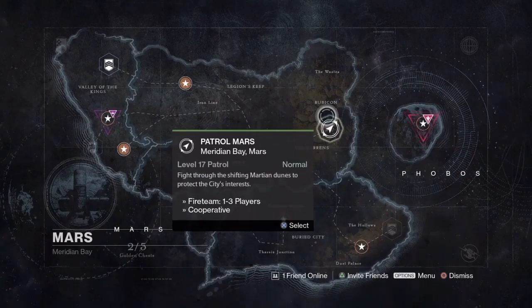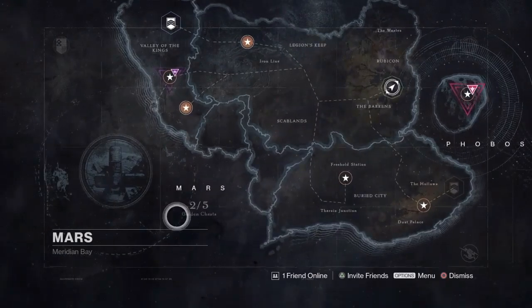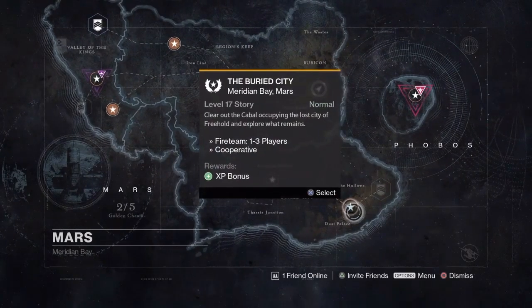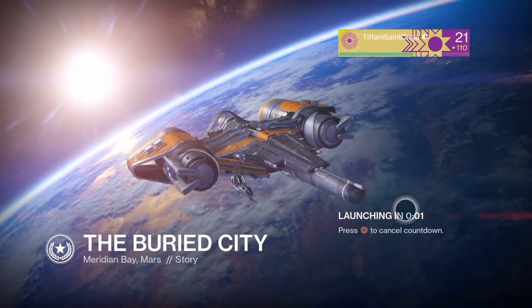We haven't even done our patrols yet, so what I want to do is start with this one called The Buried City. It's a level 17 story mission and we're supposed to clear out the Cabal occupying the lost city of Freehold and explore what remains. It's a pretty good mission, and we're also going to find one, possibly two, of our golden chests. We've already gotten two, so one maybe two of them will be in this mission.